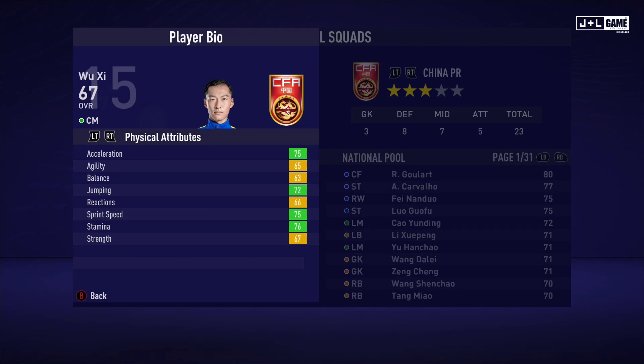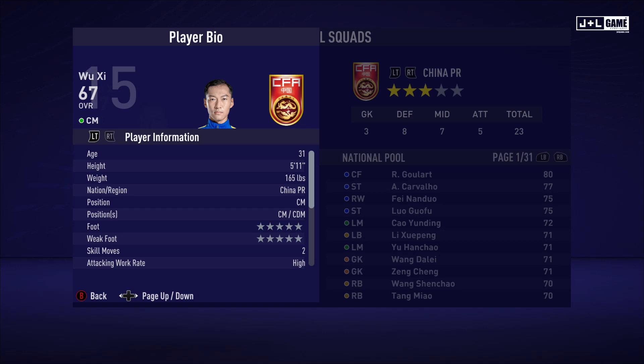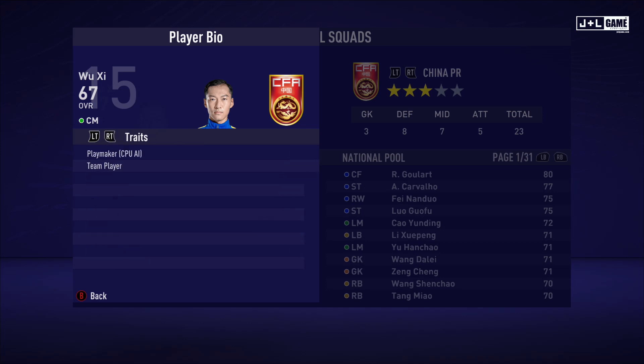Up next we have Wu Shi. His physical attributes are mostly green and yellow — not too bad. His mental attributes range from yellow to orange, so he's decent. His skill attributes range from mostly yellow to some green and one orange — definitely a decent player, could be a lot worse. This is his player information and his traits — two traits available.